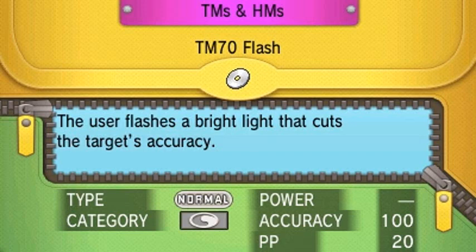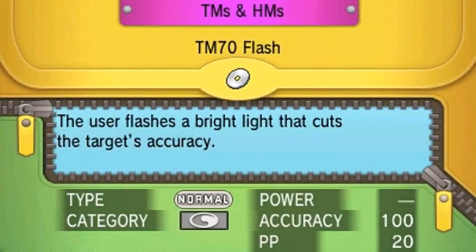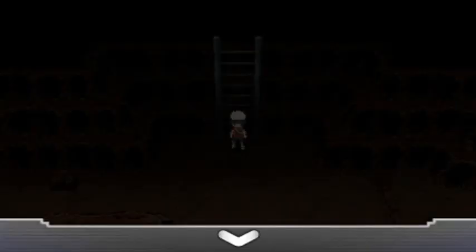Most of the attacks I'm teaching Gaia I can delete and bring back. I already have it in my head that I'm going to teach Thunderbolt eventually after getting through this area.